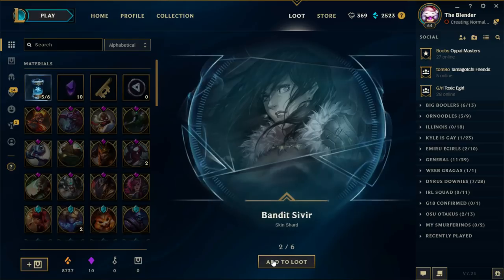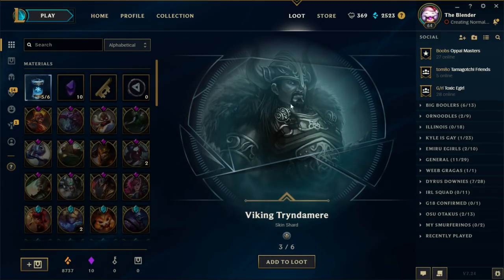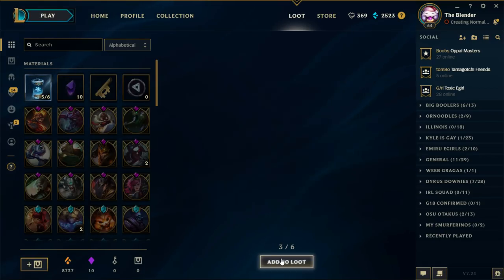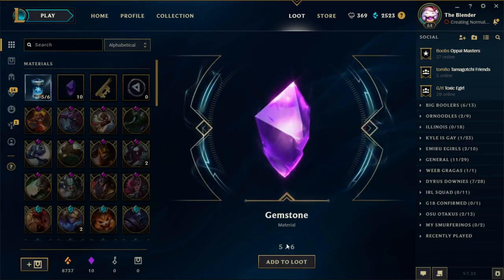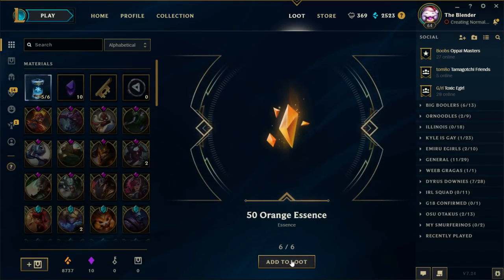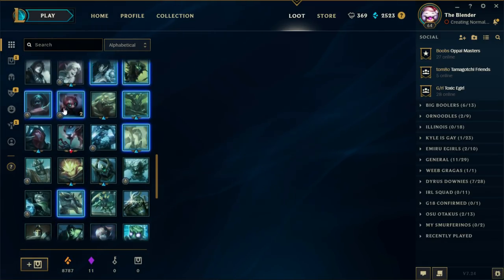Elderwood Hecarim — Bandit Sever — garbage. Tryndamere — the first skin I ever got in League of Legends. Two Deadly Cannon — maybe that's what the skin should be called, 'Two Deadly Cannon' with the number two. Another gemstone! Let's go! Poggers! We're about halfway through — look at all these skin shards.